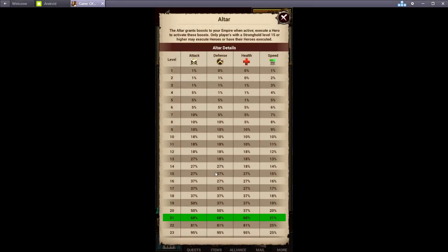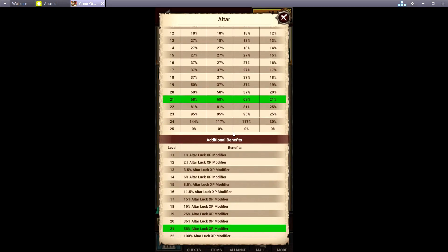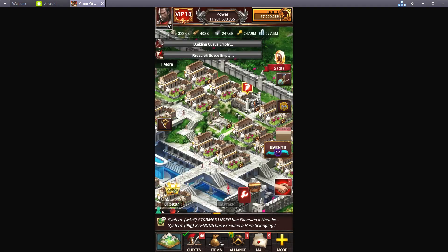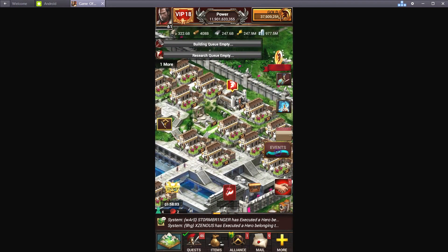I made another video on this if you want more information, but basically all you're going to do is build a stronghold to level 15, get a level one hero, and then chop it — because it only takes about 8 to 15 hours. That's just an easy way to keep an active altar going.